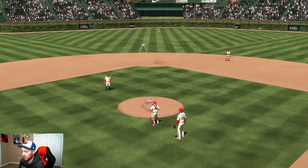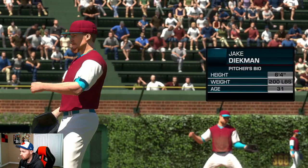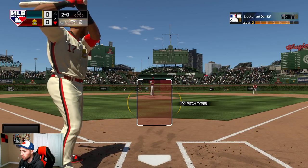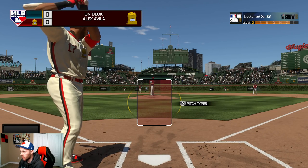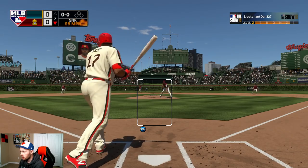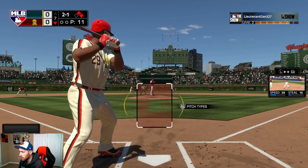Goose eggs still on the board — all you see is donuts. Why would he put a lefty in against Cruz? Cruz has insane stats versus lefties. He's not even close to the zone — I'm confused with that move. Walk them. He just threw 10 straight balls before throwing a strike.